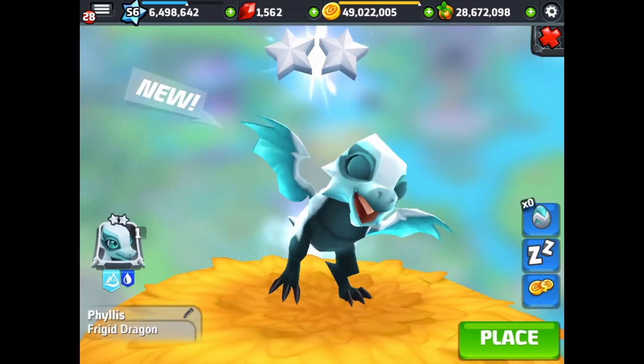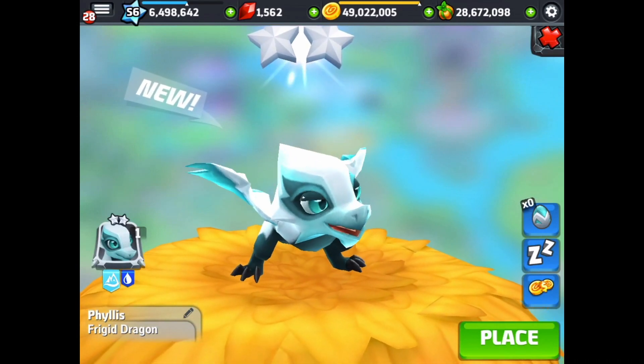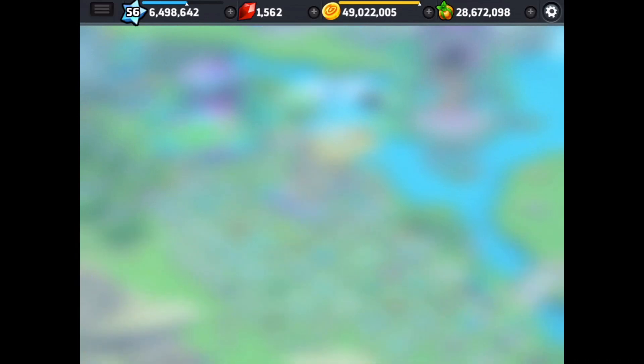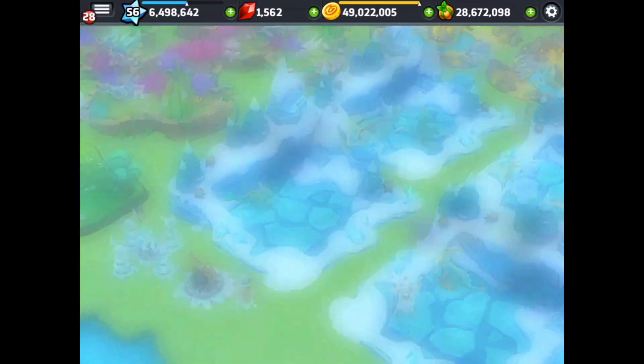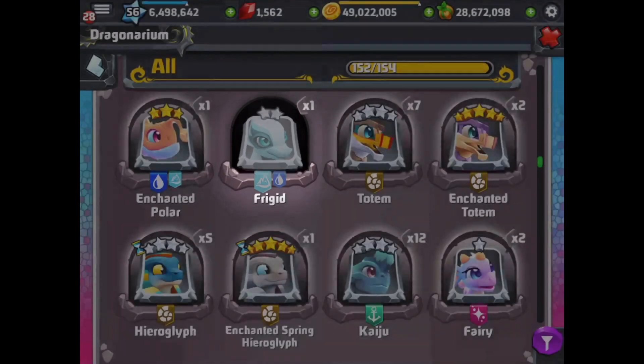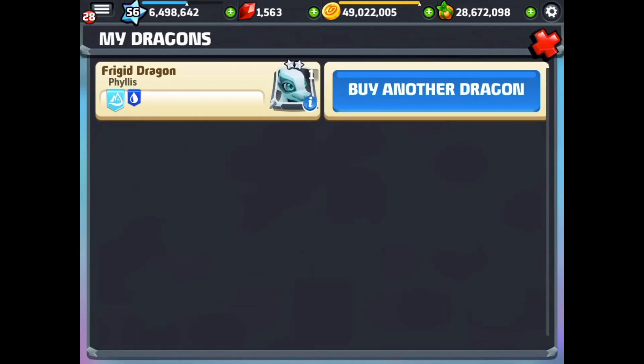It's a pretty easy dragon to get apparently. I'll give you a few other combos in a second. We're going to place it into the frozen habitat we got ready for it right here. Here comes the new frigid dragon — probably get a gem for this dragon. Let's go in and level it up.